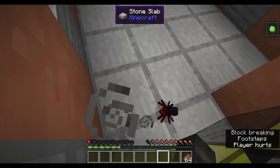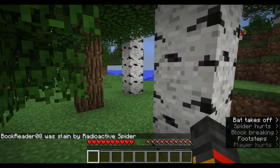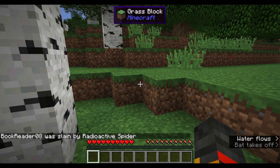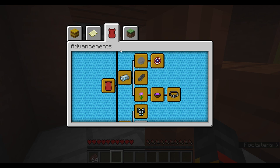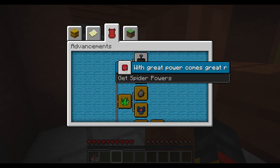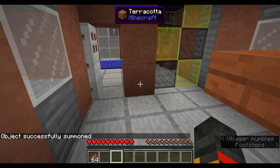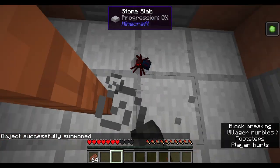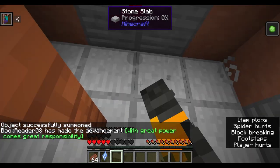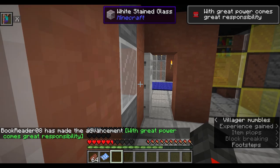For some reason I didn't get the powers the first time, so I tried again. Now I summon it again, it punches me, and I got the powers. I kill the spider and the string is useless so I discard it.